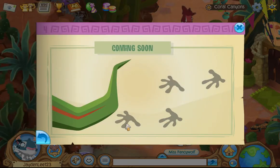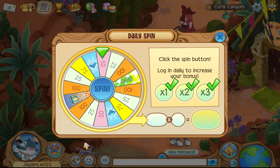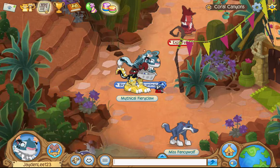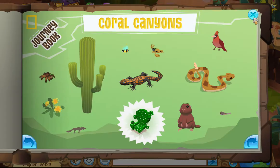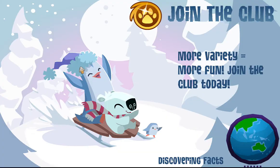I already have one. Pretty sure that's a gecko. Let's see. I have eight diamonds. I already have a thing. I'm going to try out the spring festival.